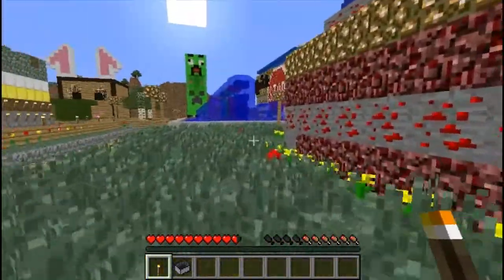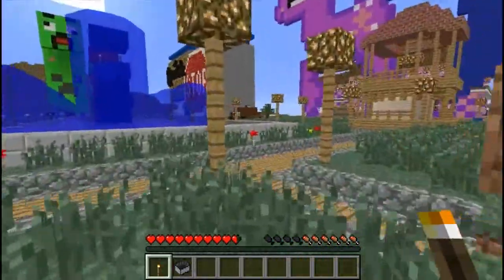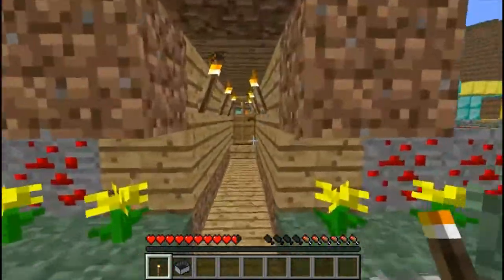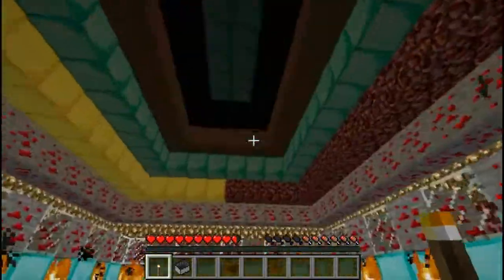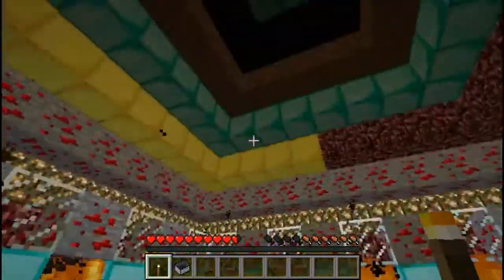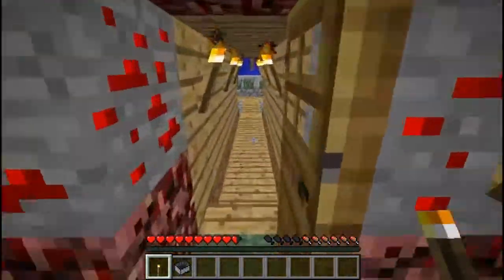This here is Abby's house. Let's go into the front here. We'll head in. You can see Abby's got a lot of fire going on in her house here. See the sign by Abby.